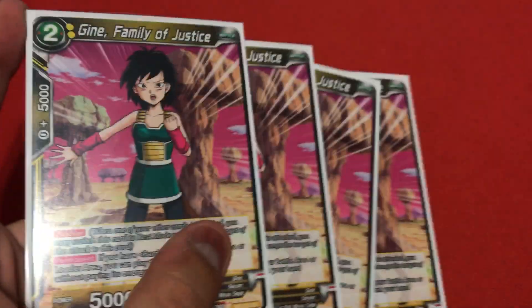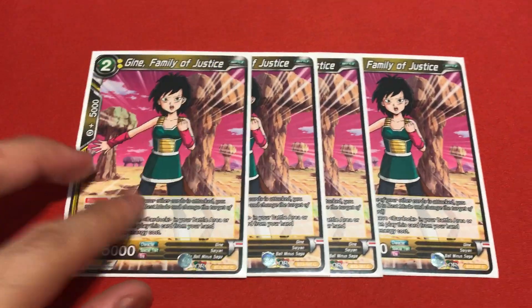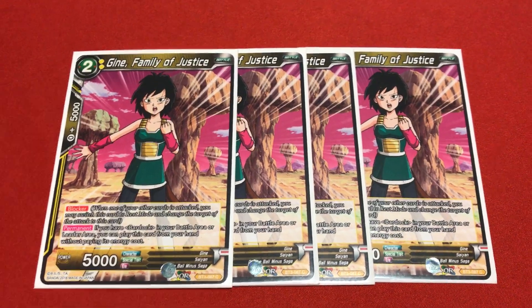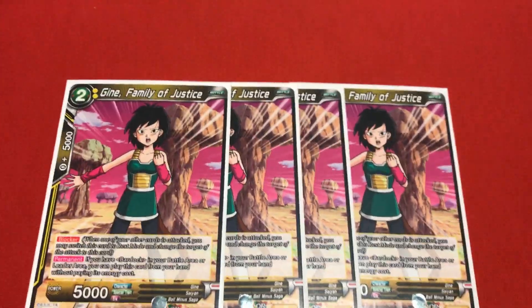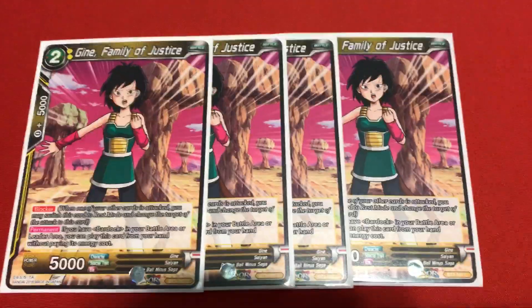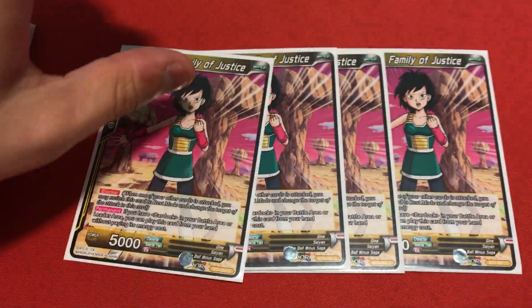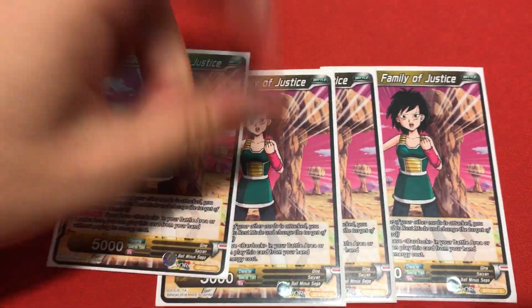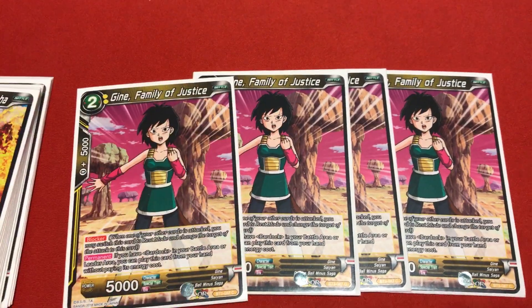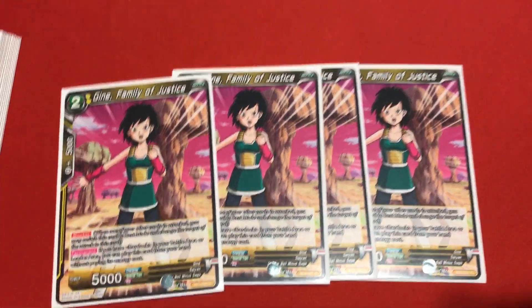Now going to the 2 energy cost. I'm running another blocker, which is Gine, Family of Justice. Gine is a free blocker. Her effect reads: if you have a Bardock in your battle area or as leader, play this card without paying any energy. Obviously your leader is Bardock and you have Bardock as a battle card, so pretty much a free blocker. You can summon her nonstop and have 3 or 4 blockers at the same time, depending on how many you draw. Four Gines.